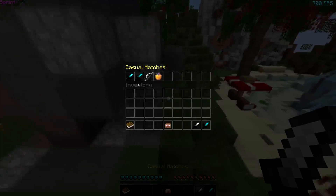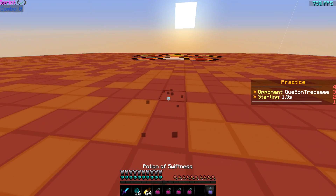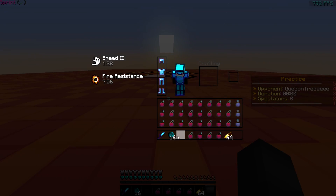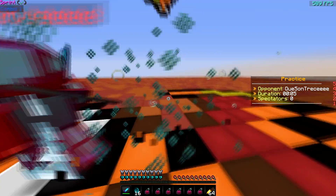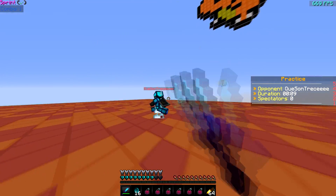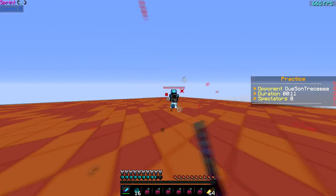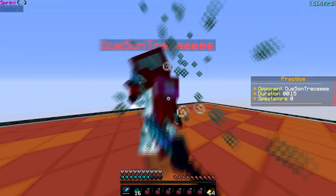I'm going to hop into a match to show you guys how exactly this works. So just look at the top left of my screen as I get hits. If I get a string of hits it will go up, and if I trade hits with them it will stay at 0 or 1 at most. And I just got a combo — there it is right there, at 1. Double hit, which means 1 additional hit. Just got to 4, and right there.